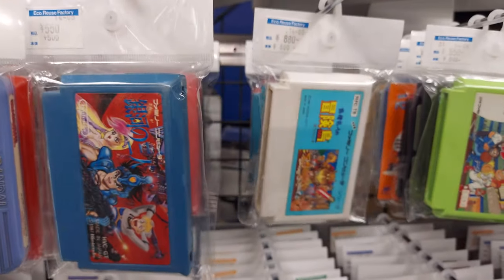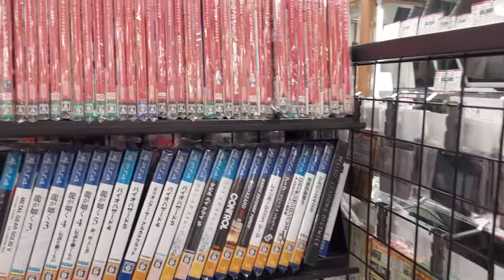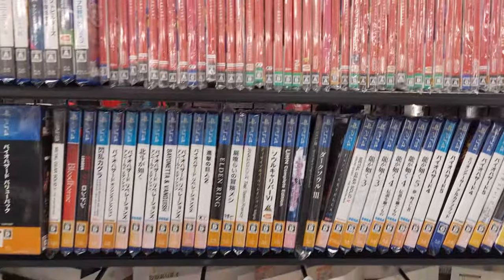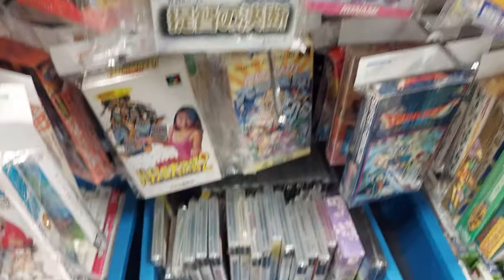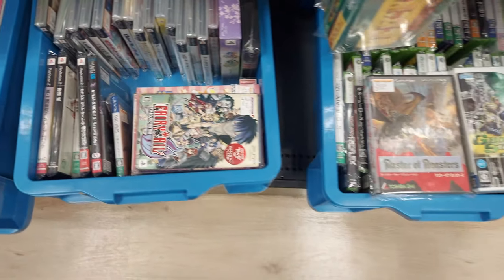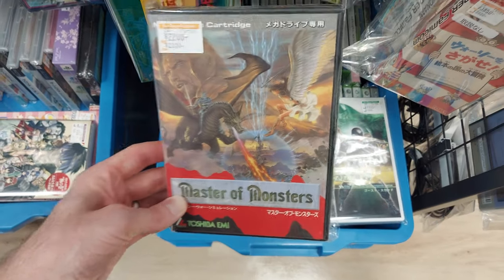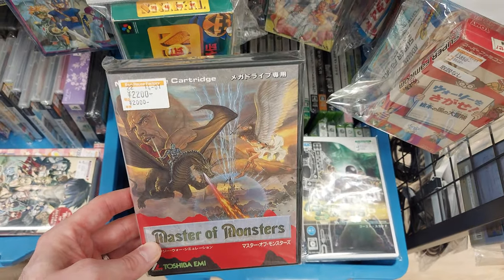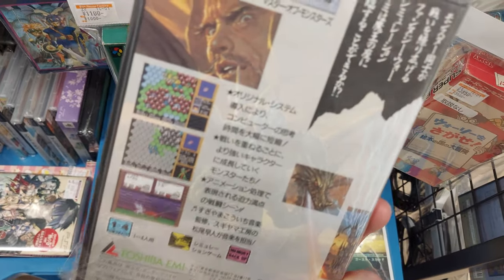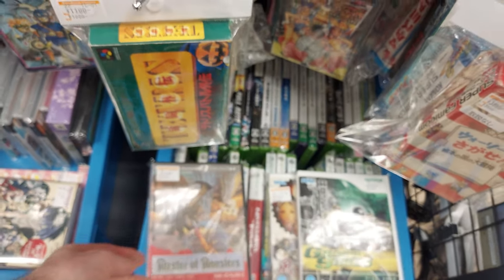Let's spin around and take a look at the games over here. We have a large variety of Switch, Super Famicom in the box, and some Wii U games too. There's a random Mega Drive game — Master of Monsters. I'm not familiar with it but the artwork looks really cool. Looks like a strategy game, not one of my favorite types.